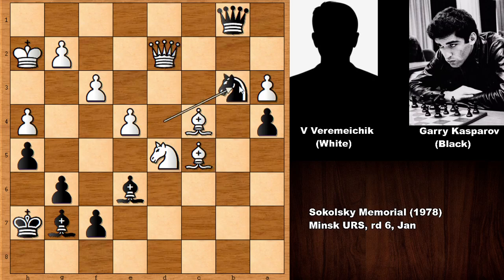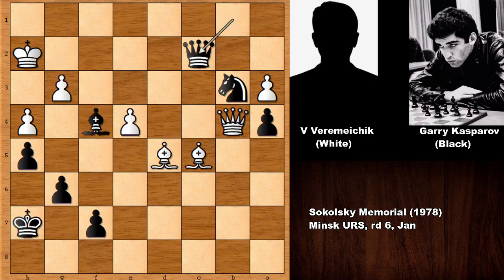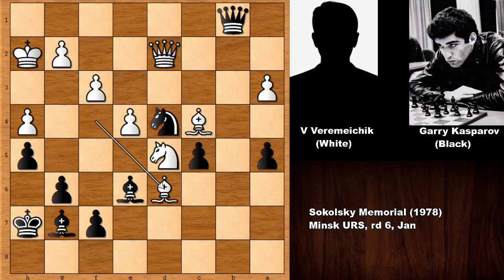With bishop to d3, what happens if capturing the pawn? We have this deep calculation: forking the queen and the bishop, and if capturing the knight, creating a passed pawn. Queen to b4, then bishop takes knight, checking the king, capturing, checking, and as you can see this is losing for white. Black is winning easily.